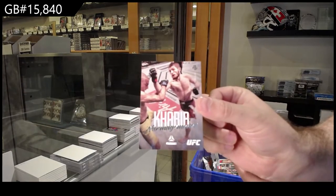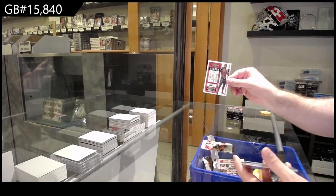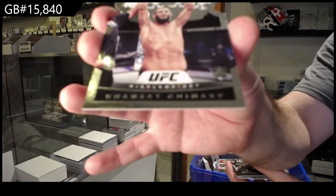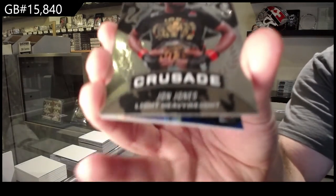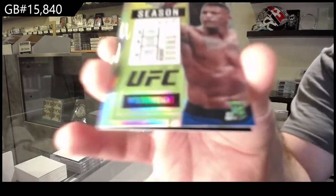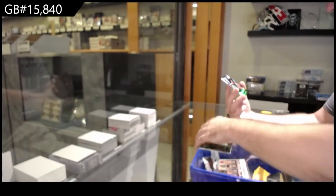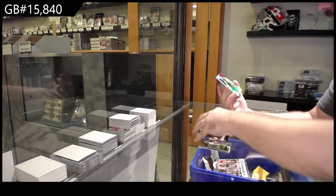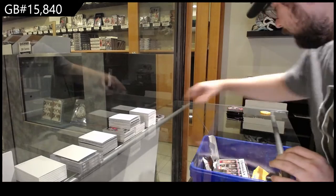We've got a Habib Luminance for the N spot, Nunez Origins for the N spot, Adesanya Contenders for the A spot, Hamza Shumayev — that's actually a decent one — for the C spot, Crown Royal Rookies and Stars, a Jon Jones for the J spot, and a silver Optic Rookie of Burns for the B spot. Silver Optic, we've got a Kamaru Usman Black for the U spot, and Sterling for the S spot — I think that's Elite. I love this stuff.